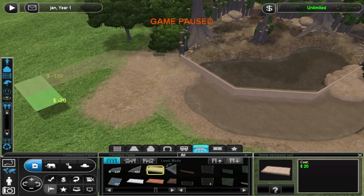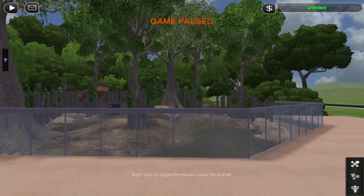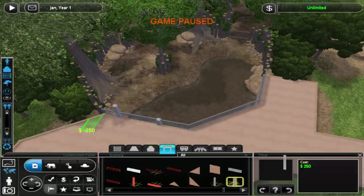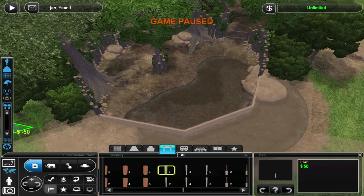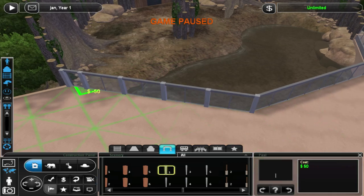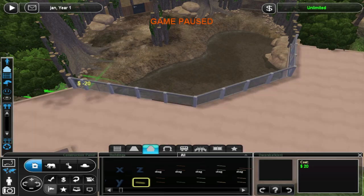We tinker around with the surrounding foliage and with the roof, because I wanted a glass roof but that wasn't as easy as I thought it would be. At first I wanted to just do the elevated path but that would have taken me years, so I settled with these objects which I think are by Snow Leo, but I'm not entirely sure — don't quote me on that.